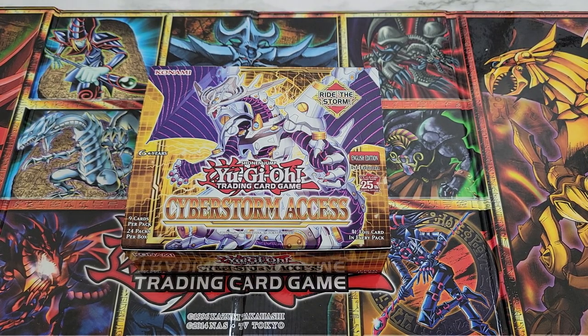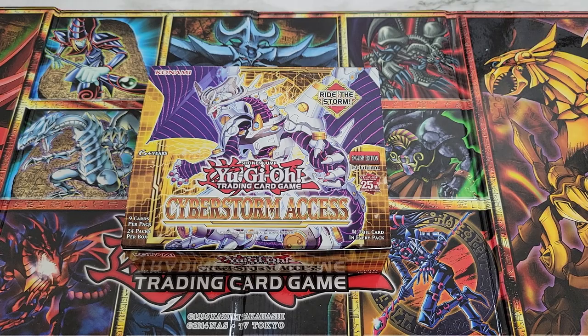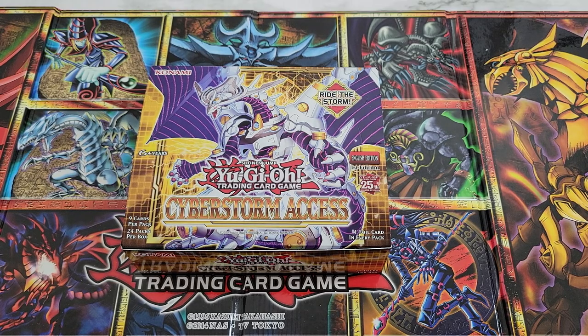Before we get started, I want to announce we do have a giveaway for this video as well. We're going to give away a copy of the Crystal Beast structure deck. If you want to enter, be subscribed and leave a comment letting me know which one of the upcoming reprints of some of the early sets we're getting for the 25th anniversary — Legend of Blue Eyes, Metal Raiders, Spell Ruler being the Magic Ruler reprint, Pharaoh's Servant, etc. Let me know which one you're most looking forward to. I think everyone's looking forward to Legend of Blue Eyes; I definitely am. But Metal Raiders in particular — I've got a feeling those packs are going to hit for me. Be subscribed, leave a comment, and you'll be entered for the giveaway.